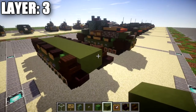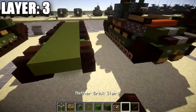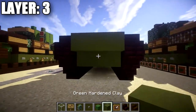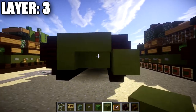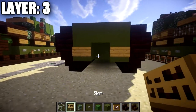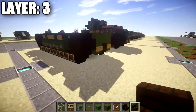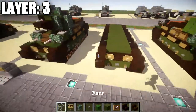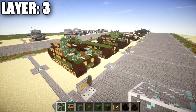Going toward the back, place a row of three green stained clay across followed by a nether brick stair on both sides. Also, from the previous layer I forgot to add — next to the nether brick upside-down stairs, place a green stained clay block on both sides with a sign, then an upside-down dark oak stair in the middle. Apologies for missing that — just go ahead and add it on now. That completes layer three.